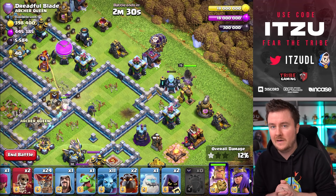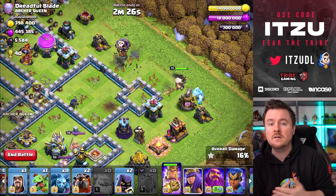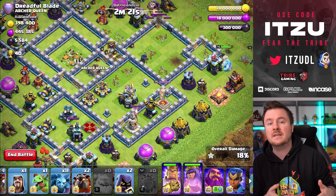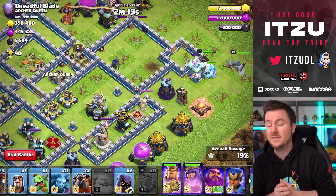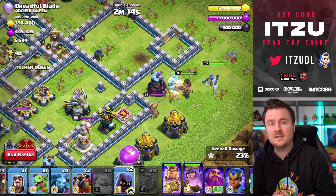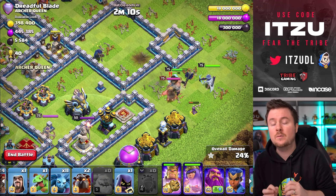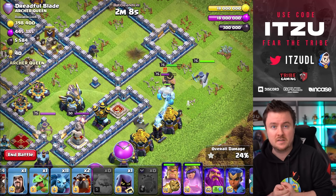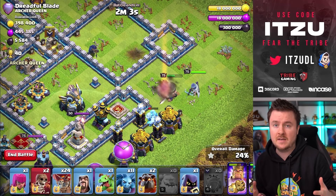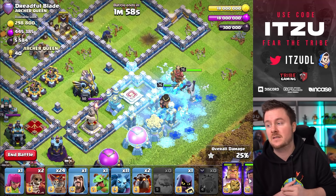Even the Scattershot is going to get taken down, so we got a ton of value already. The next step for me is always trying to aim for enemy heroes, because we have two Headhunters in our army. If we can take down the Queen and the Royal Champion — the King is kind of who cares — because we're doing an air attack after that. Taking out those two heroes gives us way more freedom in the LaLo.